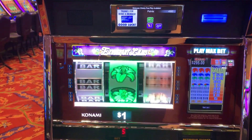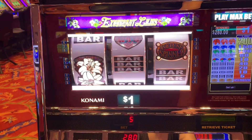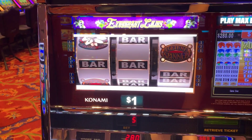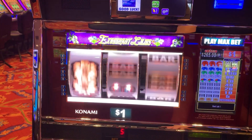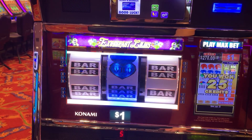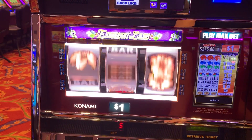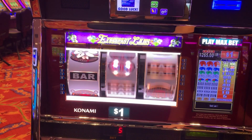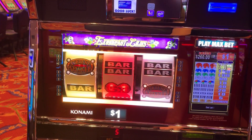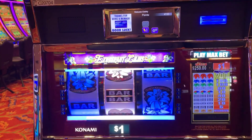We'll do a few more spins. If we had been playing nine lines, that would have been a higher pay. Obviously. Three more spins and last spin. Okay, that was Exuberant Lilies for today.